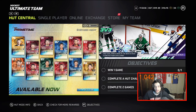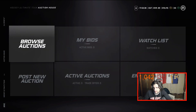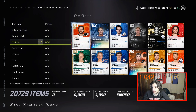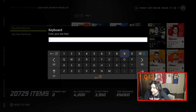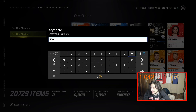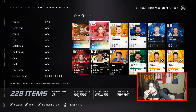Without further ado, we're going over to the marketplace. This video is going to focus on the best cards for 50 to 100k, based on overall value and price. Let's go to the auction house — browse auctions — there are 20,000 cards on the market. We're going to focus on forwards first, with a buy now minimum of 50k to 100k. Not every card in this range is good — that's really the bottom line.